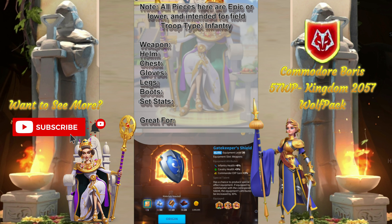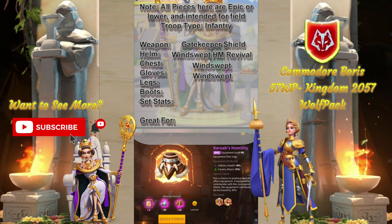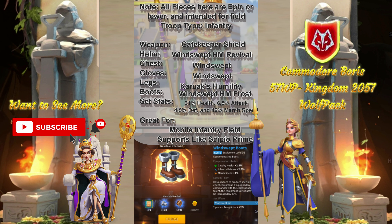Welcome to Budget Builds, where we build great field sets for low resource costs. For this episode, we're going to do Infantry. First, we're going to start off with a weapon at Gatekeeper's Shield with the amazing health bonus. Once we get to the Helm, we're going to use the Windswept Helm for the Infantry attack bonus and the March Speed, which is useful for field. Next, for the chest piece, we're also going to go Windswept for the Defense and the March Speed, giving us the 2-set piece bonus. For the gloves, we're going to stick with the Windswept Bracers for the extra 2.5% health and March Speed, and complete the 4-piece set on the boots later. For legs, we're going to do Carex Ability for the extra 8% health, and we're going to be finishing up the Windswept Set 4-set for the extra 4% move speed on the Windswept Boots. Overall, this set provides 21% health, 6.5% attack, 4.5% defense, and 16% March Speed without any expertise, making an excellent option for field marches.